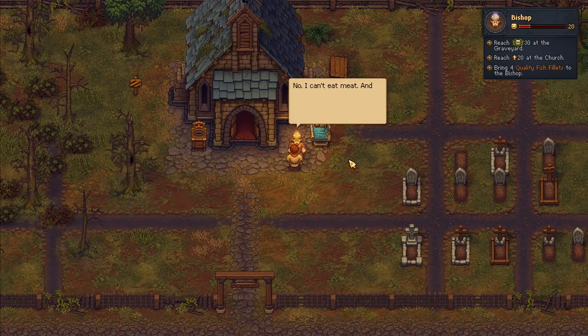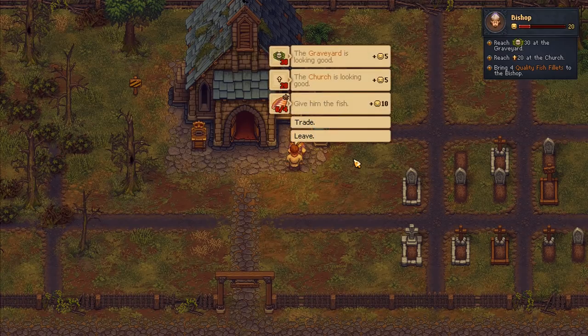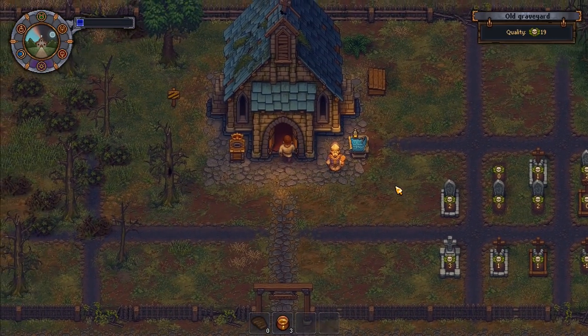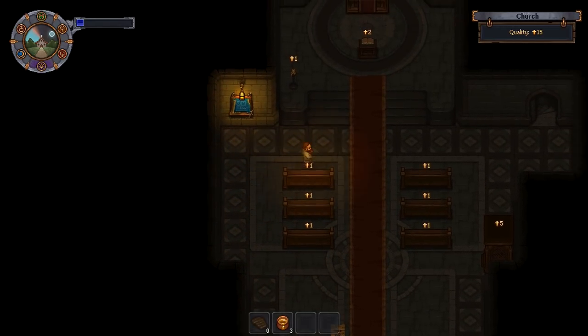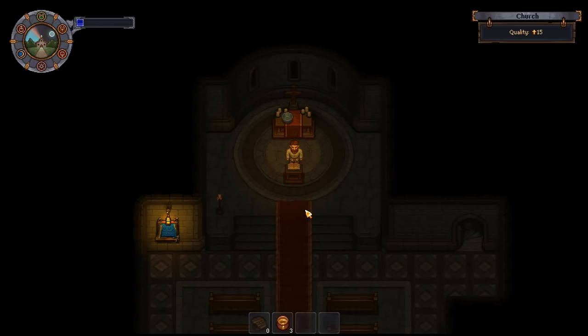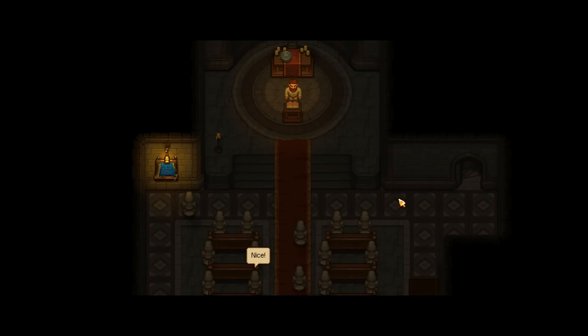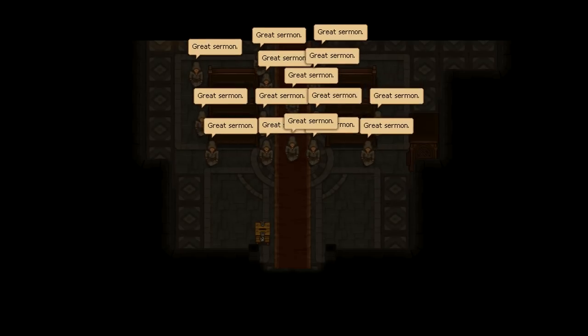The bishop also wants a quality fish fillet - he says you can find that kind of fish near the waterfall. He explains he can't eat meat and won't take fish from the town harbour because of the ship of the dead. So there's another task. I scramble back and just manage to build the confessional in time. Our church is great! Now let us pray - we get three faith from the sermon, then two extra faith. That's five faith total. 'Your donations are welcome. Great sermon!' They're all giving a little bit of money.